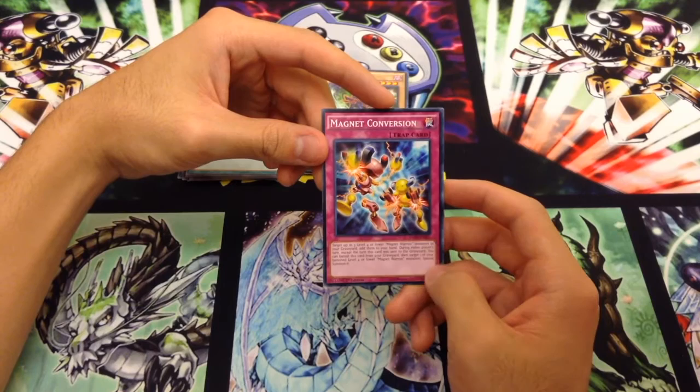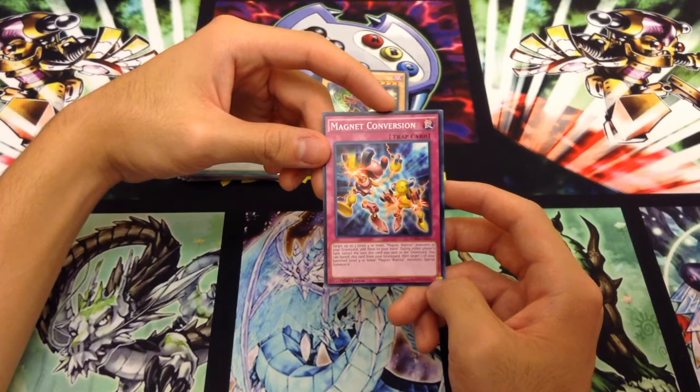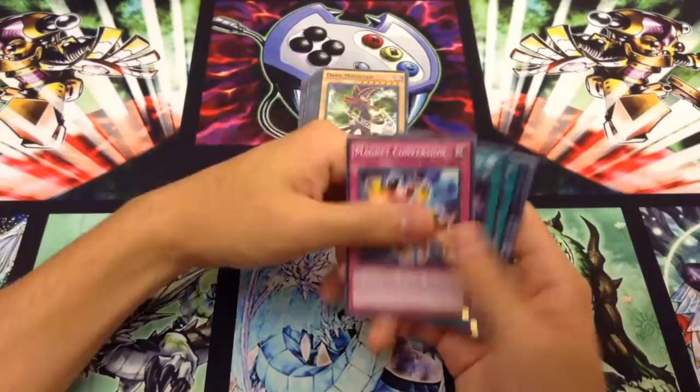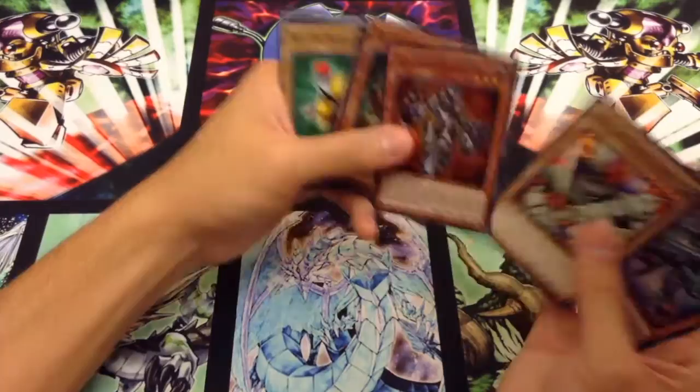Magnet Conversion is our last new card. You can actually see both forms of Beta — it looks like they're interchanging parts. Target up to three level 4 or lower Magnet Warrior monsters in your graveyard and add them to your hand. During either player's turn, except the turn this is sent to the graveyard, you can banish this card from your graveyard, then target one of your banished level 4 or lower Magnet Warriors and special summon it. It gets you the ability to add all your Magnets back, which is interesting.